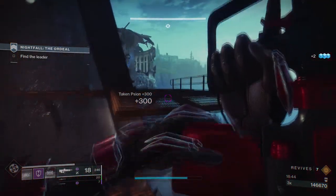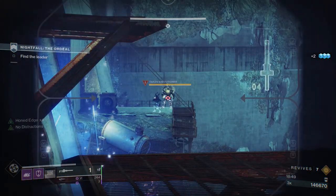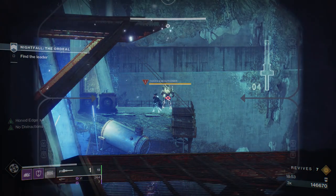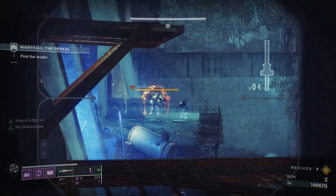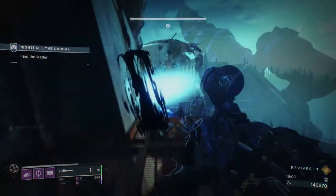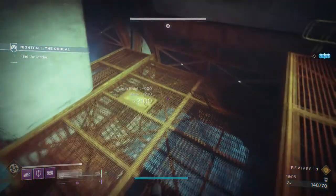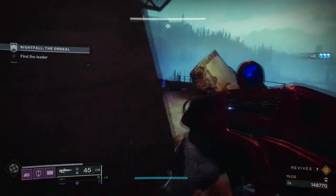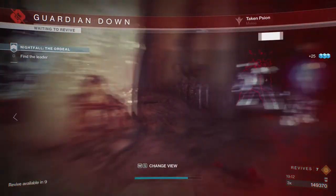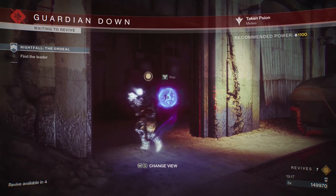On the left room there's gonna be a lot of scions — I'd recommend you not go through there. If you have someone using Borealis or a solar or void sniper rifle, I'd highly suggest you take out the taken knight at the far end because he will mess your stuff up if you're not careful. Me and my friends took him down immediately — once we got to that point I didn't want anything else shooting at us.